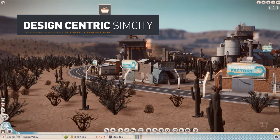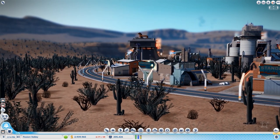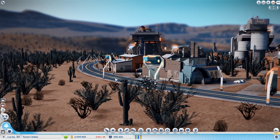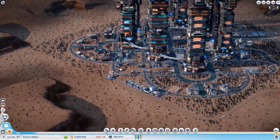Hello everyone, welcome to another episode of Design Centric SimCity. My name is Trick Toaster and we're back at Fission Valley. I have something to confess - some of you already know this, but for those who didn't get the announcement from the livestream a couple days ago: I made some changes to the city. I wanted it to be a bit of a surprise - the city changed dramatically, and I think it's time I just show it to you.